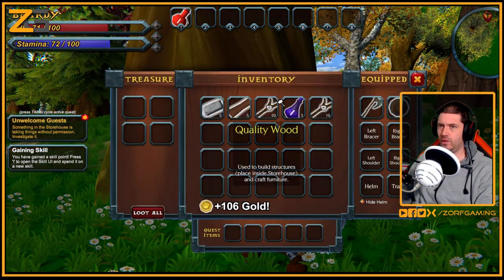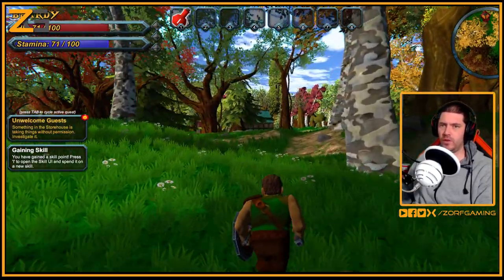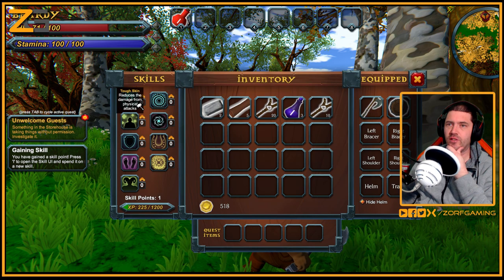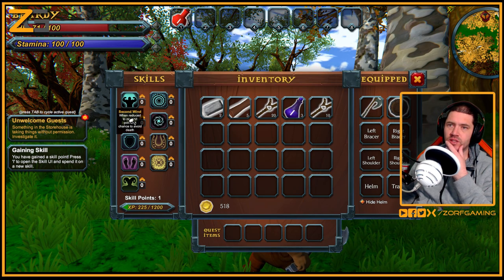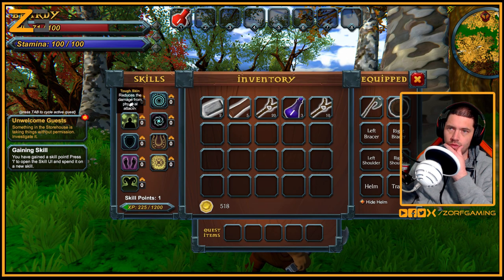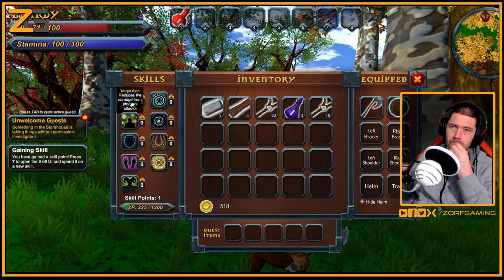That felt pleasing - I'm sure there's still one to beat. Okay, new quest: something in the stone house is taking things without permission, investigate it. You've gained a skill - let's check that out. On the left side it says 'Tough Skin' reduces damage from physical attacks. 'Killing Blow' - when reduced to zero hit points, a chance to avoid defeat, that's a good idea. Or Spell Resistance for magic attacks - I'll do that one.